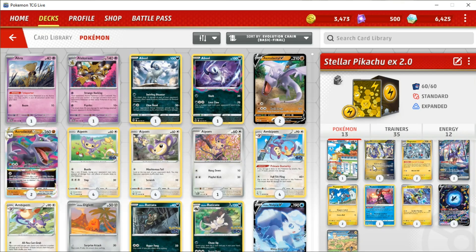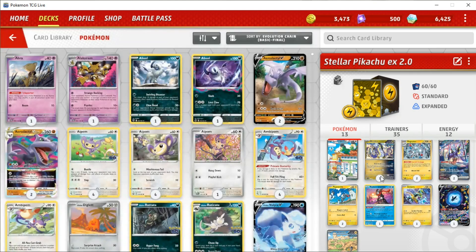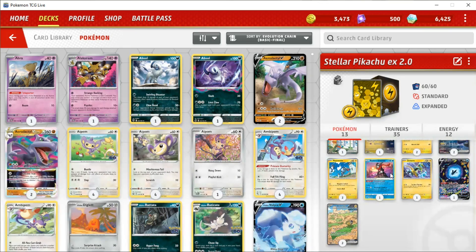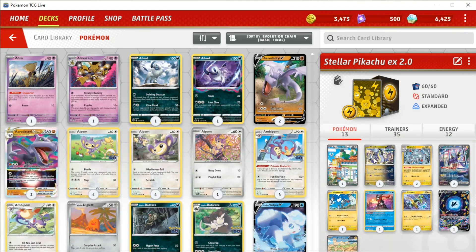A lot of fun to use. I also play one copy of this Miraiadon. Now, you do not need to play this — this is just like a meme inclusion, really. I just find it funny when I get to use Peak Acceleration in some games. It's not great. You absolutely do not need to play this card. Just play a third Magnemite or something, or maybe even a third Iron Hands or a Heavy Baton. But yeah, just a bit of a meme inclusion that I thought was funny.